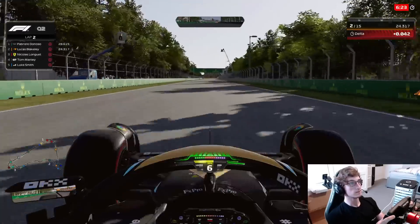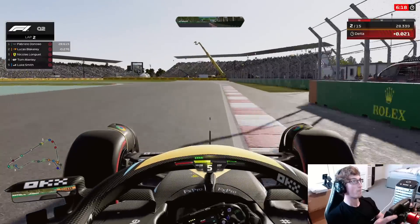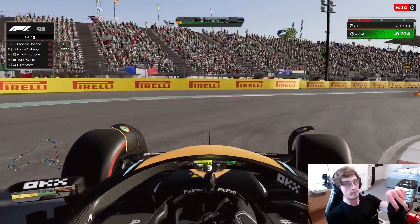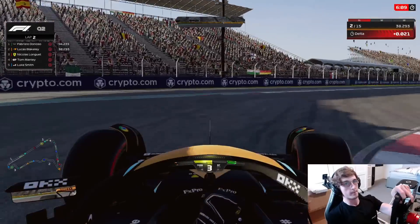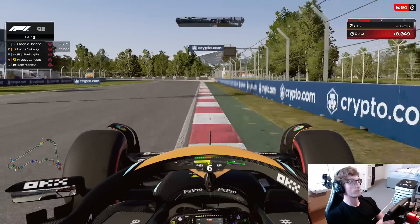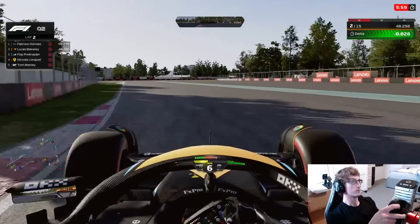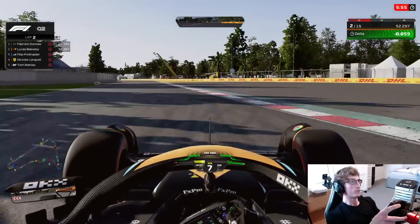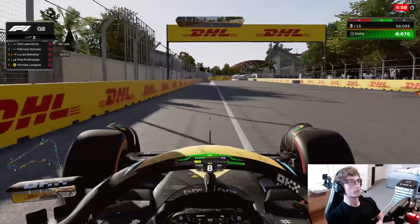Getting a good exit out of sector 1 but losing time compared to our used tyre run. You can just see the front pinch a little bit with some under-rotation going into the start of sector 2 — we're not gaining time whatsoever, in fact losing quite a chunk, half a tenth down compared to used tyres. But immediately heading through sector 2, we start to gain a good chunk of time back as we go for the big cut through there — nicely done, gained a bit of time back.